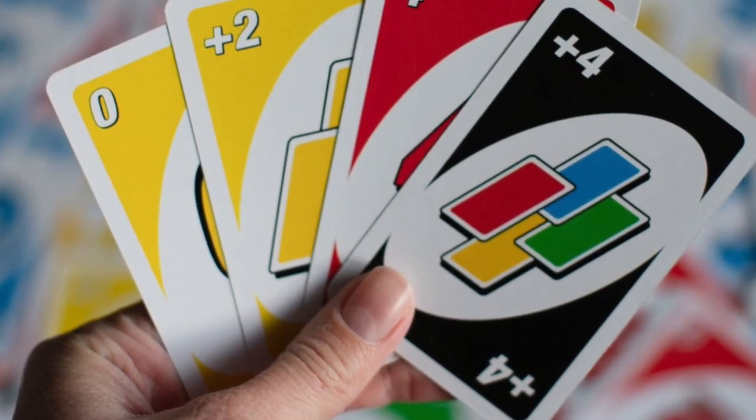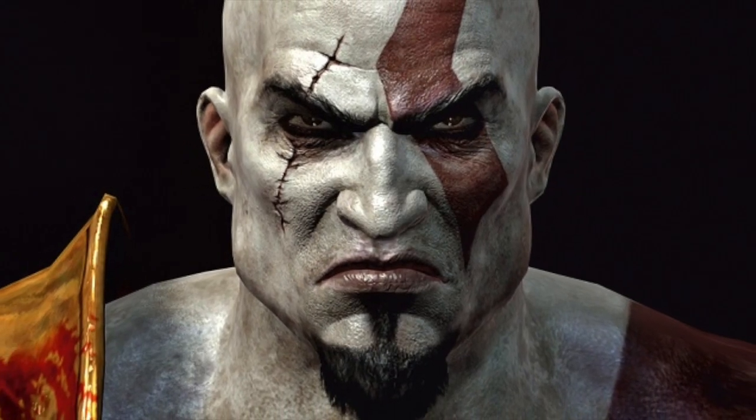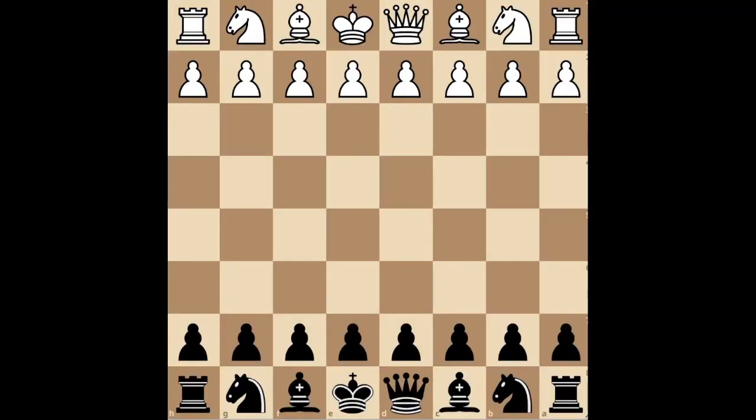The Nimzo-Indian Defense. This is your ace in the hole. This opening is so egregiously overpowered that there is literally an entire branch of opening theory dedicated to avoiding it. So pay attention. The Nimzo-Indian goes like this.